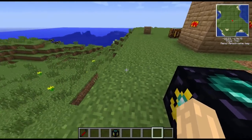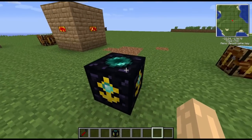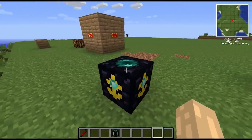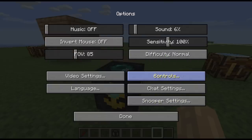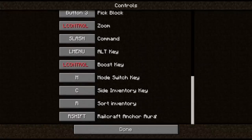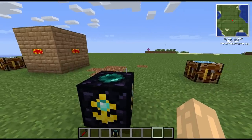With one of these blocks nearby, it will actually load a three-by-three chunk area around it. There is a hotkey for it - if you go to Options > Controls and scroll all the way down, there's a Railcraft anchor aura which you can set a key bind to. At the moment I've got it set to right shift.